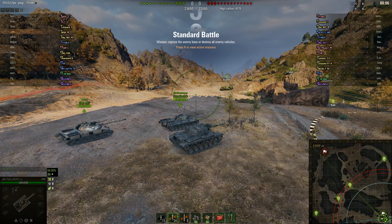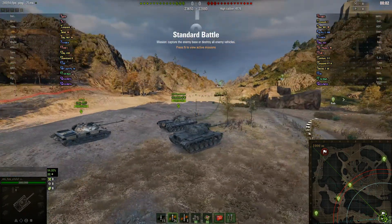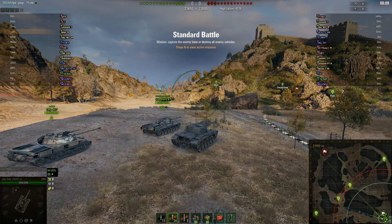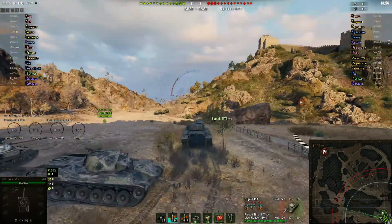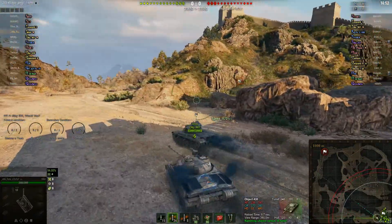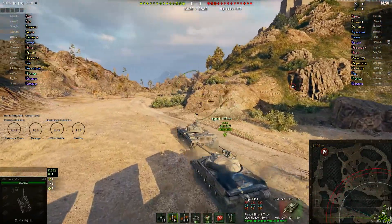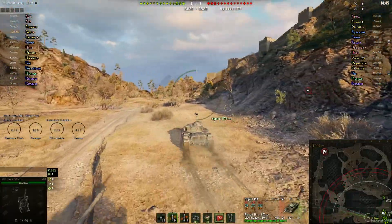This is a battle on Empire's Border map and we're following Fury from King's Clan in his M60 tier 10 medium tank. This was a Clan Wars reward tank when it was originally offered and it only recently came into the Bond shop, so you can basically obtain this for Bonds.